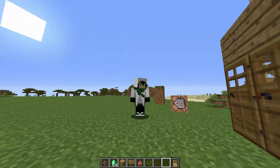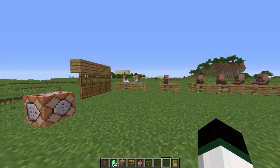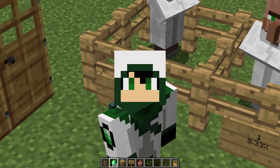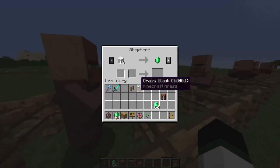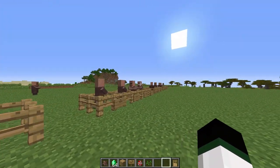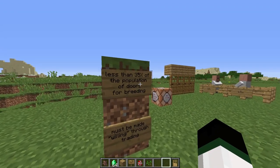If you have something like this structure with doors, these guys will start breeding naturally. But they won't keep breeding if the population is too high. Another condition they must meet is they must be willing to breed through trading. When you first find a village, they won't breed with each other because they have to be made willing first. So you'll have to give this guy, say, 25 paper, and give another guy his 18 wool - and then they'll both have particles showing they're willing to breed. So if you want villagers to breed, you have to trade with two of them to make them willing, and the population has to be less than 35% of the door count.